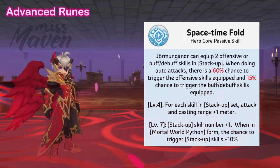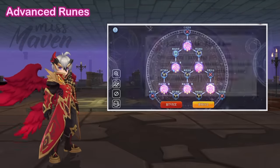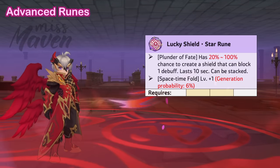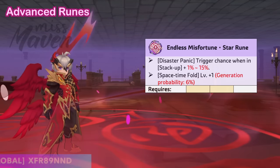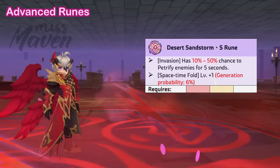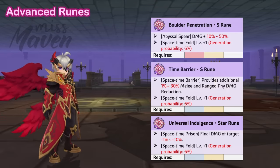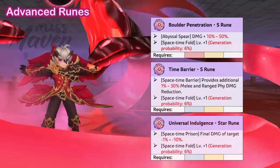Aside from reaching 7/7 core passive, you'll also need to prioritize aiming for a high first-line value on the following three runes. First is the Lucky Shield Star rune for a higher chance to create a shield when casting or proccing Plunder of Faith — aim for at least 50% chance, as these shields can stack with each shield lasting 10 seconds. Second is the Endless Misfortune Star rune, which boosts the trigger chance of Disaster Panic from 25% up to 40% when in stack-up. Third is the Desert Sandstorm S rune for a higher chance to petrify enemies when proccing Invasion; however, this cannot ignore the enemies' petrify immunity. As for the remaining three runes, it's lower priority to aim for a high first-line value — just activate their second-line effects to reach level 7 core passive.